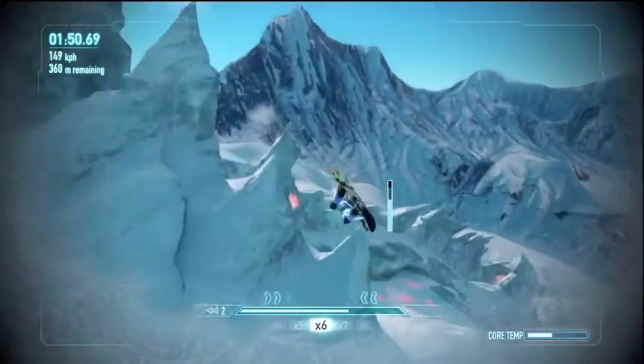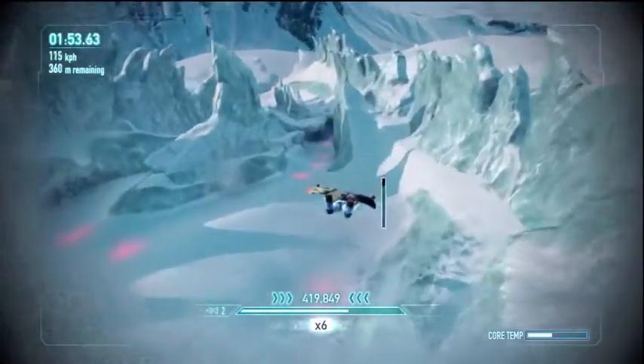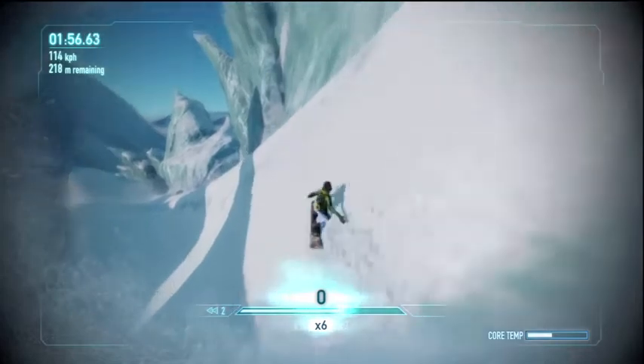You may also notice on the right-hand side it says Core Temp — that's your health bar. You're supposed to do this with the solar panel, which of course keeps you warm.